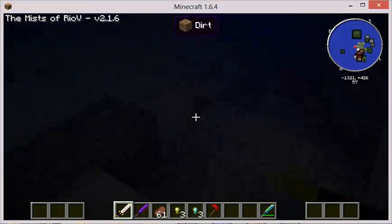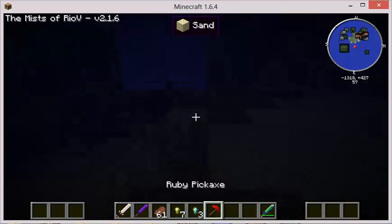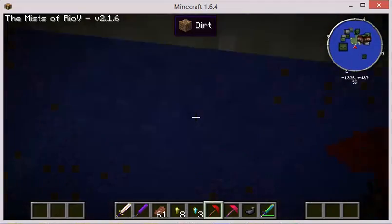Now if you're wondering what it drops, it drops a lot of ruby stuff. So you need ruby stuff, like the ruby pickaxe. There you go.